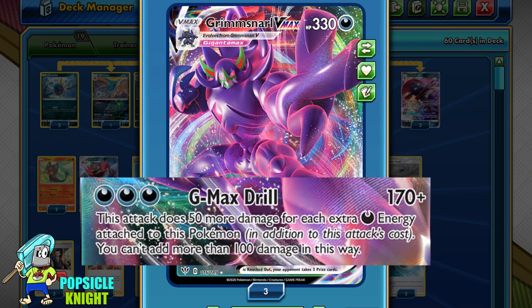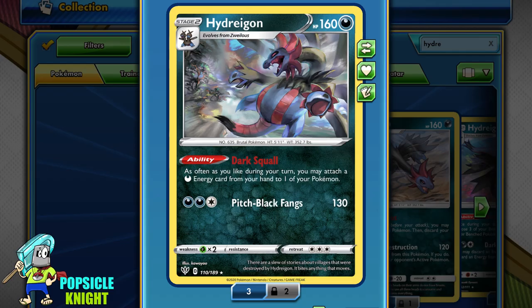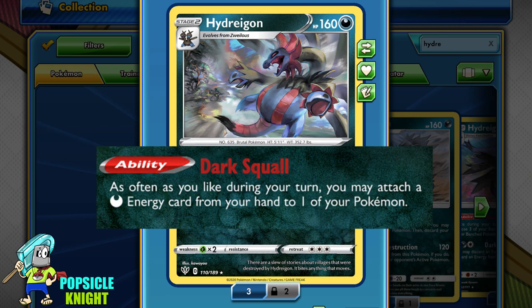Its attack, GMAX Drill, costs 3 dark energy and does 170 base damage. For each extra energy you add, it does 50 more damage. So if you have 5 energy, your damage maxes out at 270. You can't have more than 5 energy to max it out. I'll run a 3-3 line of Grimmsnarl VMAX. The recommended combo is to pair it with Hydreigon's Dark Squall ability, which lets you attach dark energy from your hand to one of your Pokémon as often as you like.